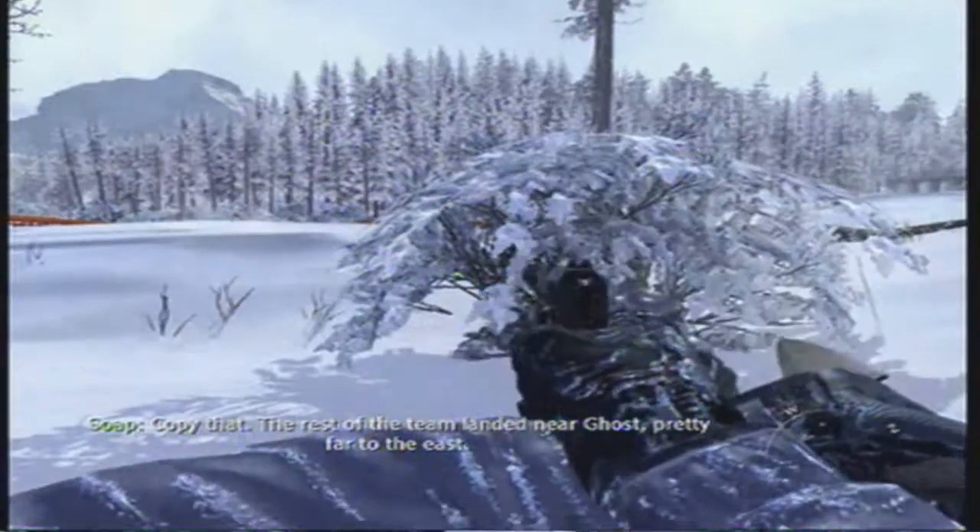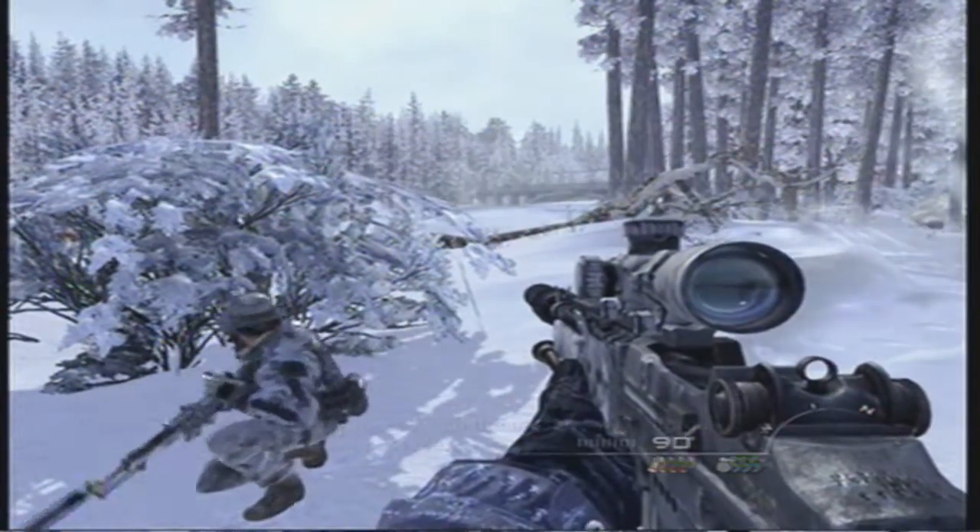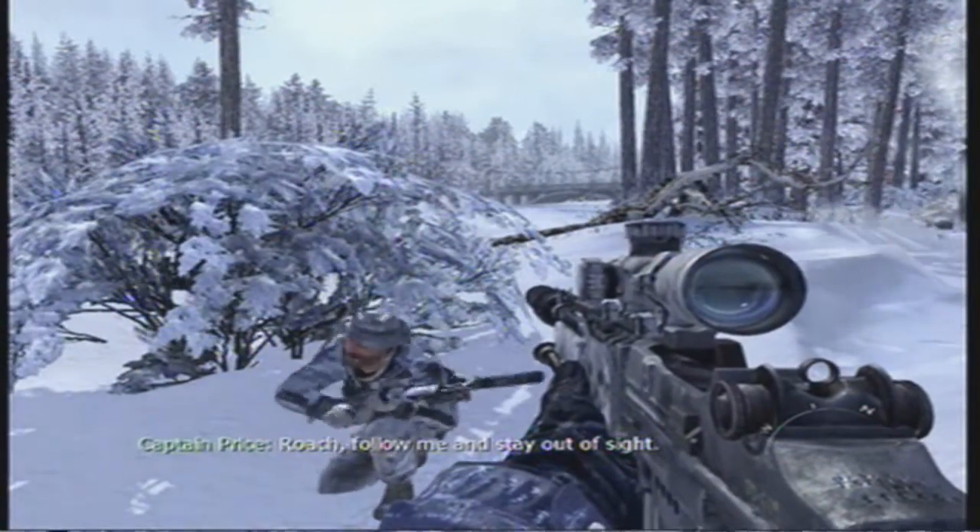Copy that. The rest of the team landed near Ghost, pretty far to the east. Tell them to proceed with the mission. We'll regroup if possible. Roach, follow me and stay outside.